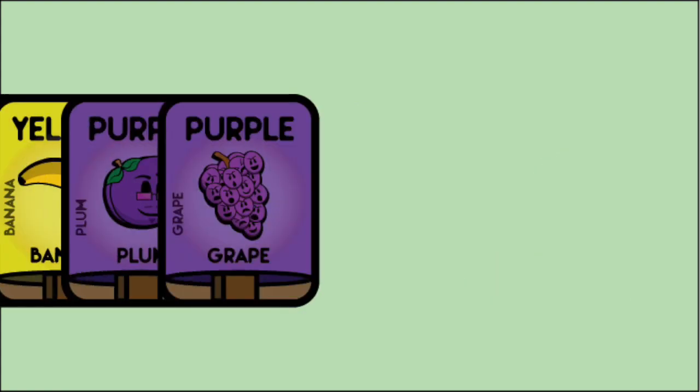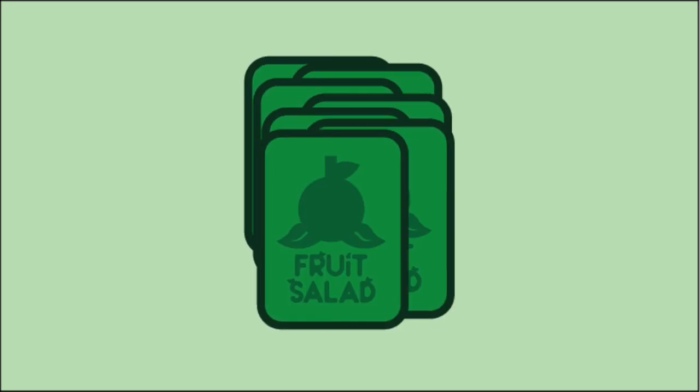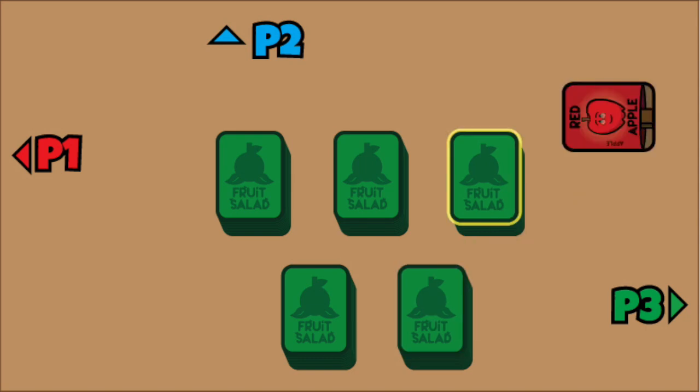To set up the game, take all the fruit cards — red, blue, green, orange, yellow, purple — and the white and black cards, shuffle all of those together. With those, make five even piles, and then each player will draw one card on their turn.